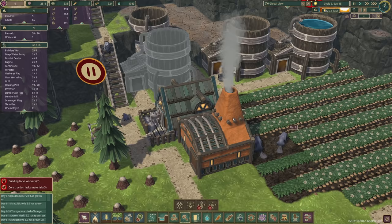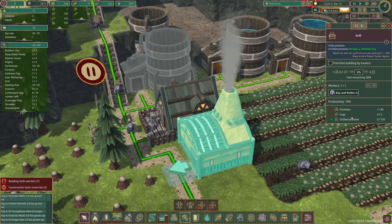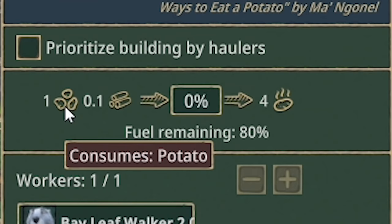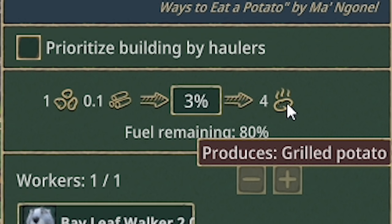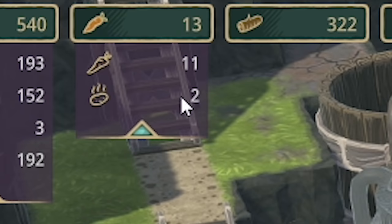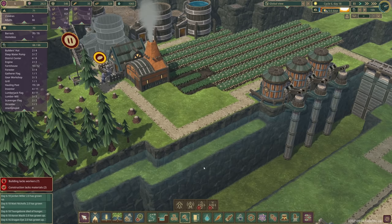Down here, look — in our potato grill the smoke is coming out, which means we're cooking some spuds. The important thing to remember is it takes fuel — it takes logs to fuel this. For every potato you need a tenth of a log, and that will produce four grilled potatoes, which is very decent. That could save the hunger crisis — we've already got two grilled potatoes.